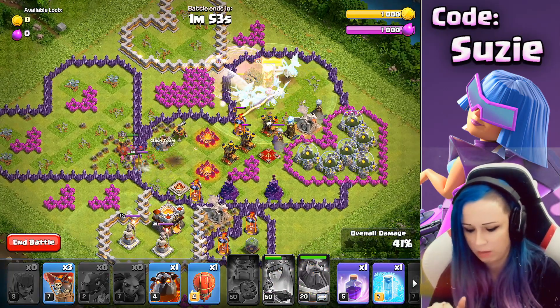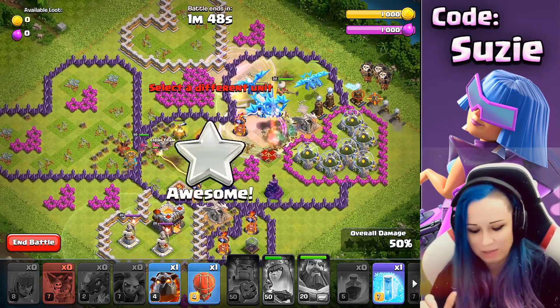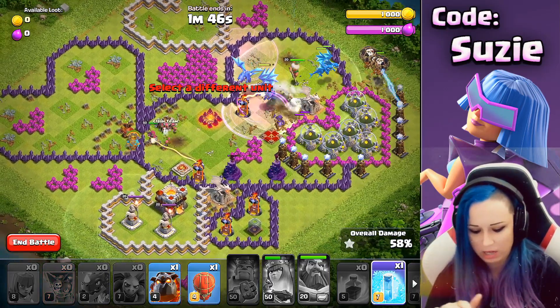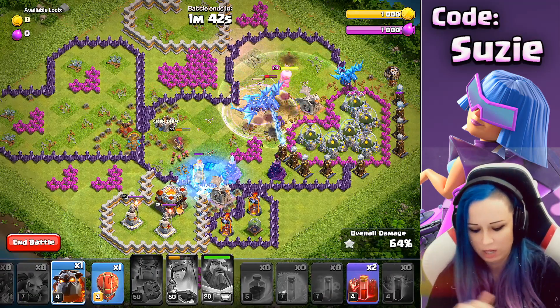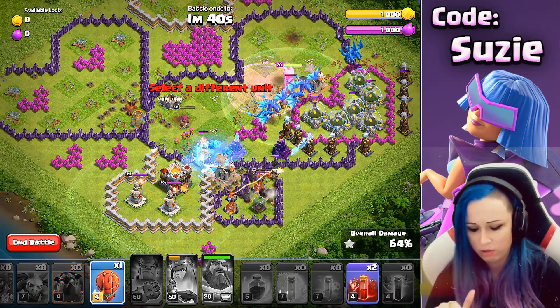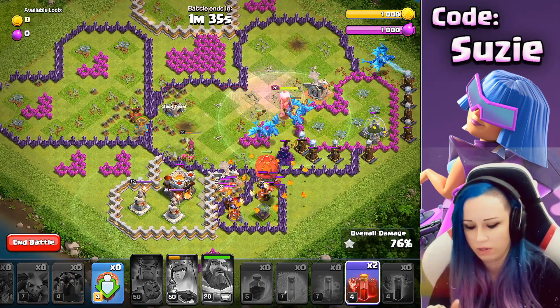The Warden ability was up pretty late, but I think I want the Queen to get the single Inferno — that is very nice value. Now we can send the Lava Hound and the Balloon to clear the other Inferno.